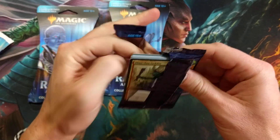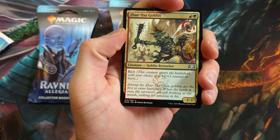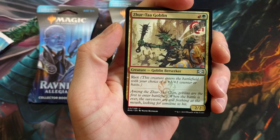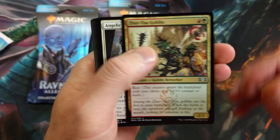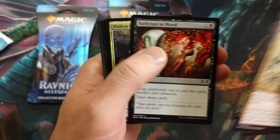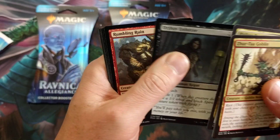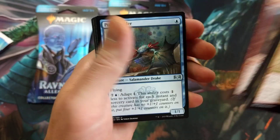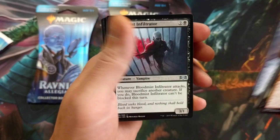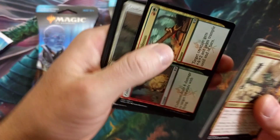Inside of here you get three rares or mythics, two premium foils, and ten uncommons. The big question is: are they all repeats? I heard a few people in the comments saying they opened quite a few and were getting repeats of basically what I opened. So this will be a very interesting opening to say the least. Collision Colossus...